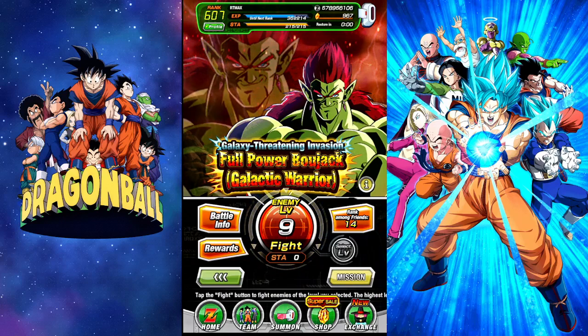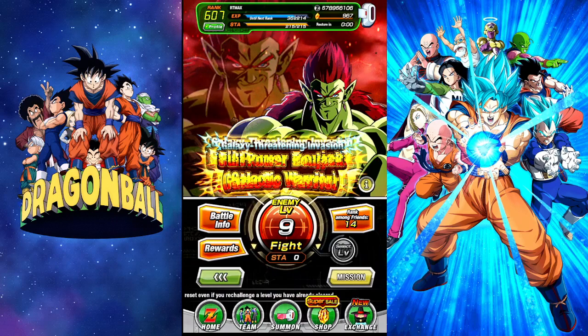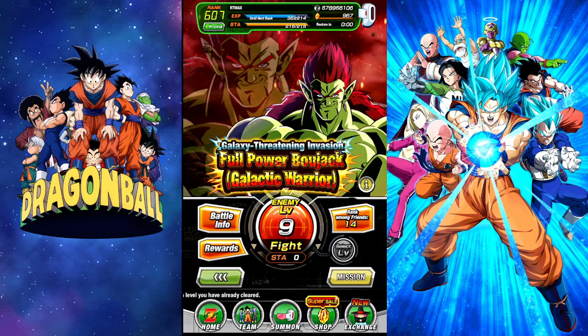Welcome back to the free-to-play account, the road to max rank. We're going up against the INT LR Bojack. His EZA is finally out on global and he is really really good. He sets up a powerful partner for any future Bojack cards that either get EZA awakenings or are brand new additions to the game.